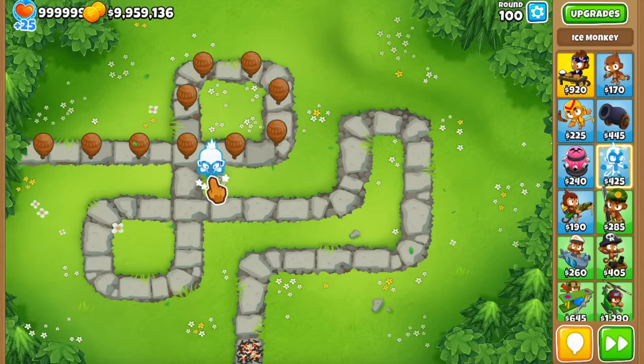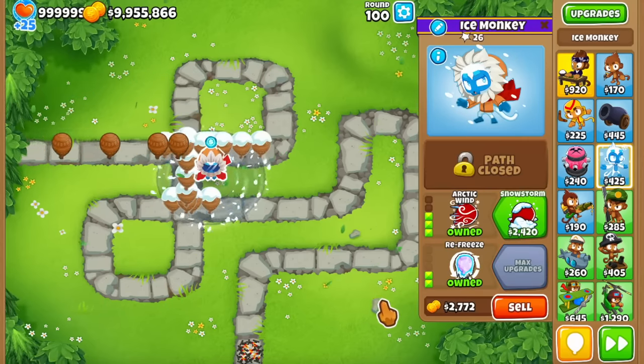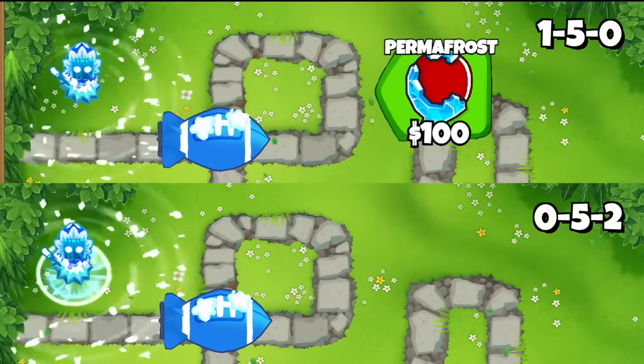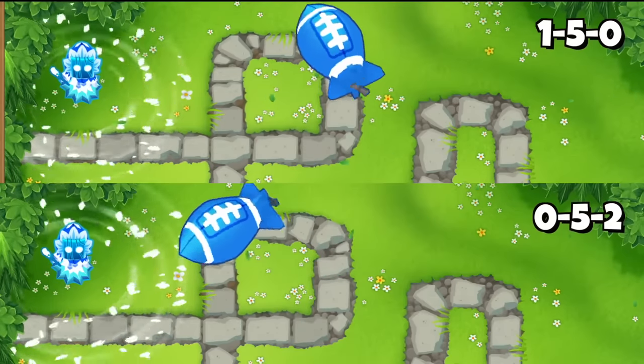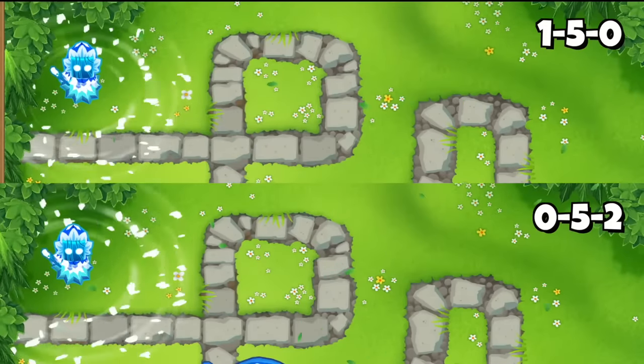The ice tower cross path is kinda interesting because the way that we usually build the middle path ice towers is by cross pathing with the bottom path, which can keep bloons frozen in place forever. The permafrost upgrade however makes bloons move slower after getting hit by the ice, and this effect is transferred to the ability as well. You can see the MOAB at the top moving a lot slower even after the ability ends, thanks to the permafrost upgrade.